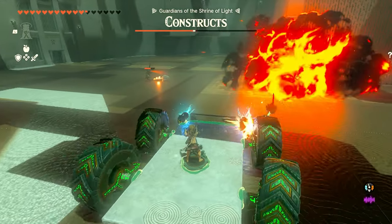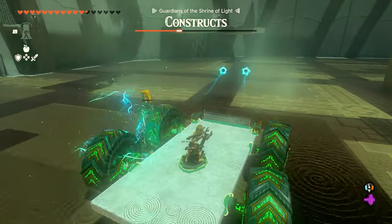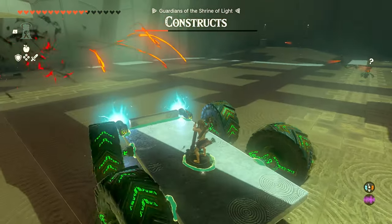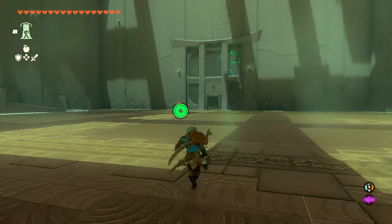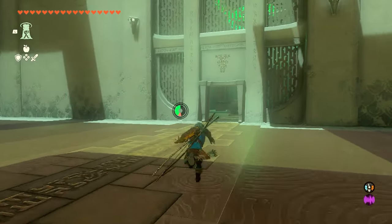Again, it's not necessarily worth getting too close because if those rockets go off in a construct's face, it's going to hurt you as well. Drive around and finish taking out the constructs. Once you do, the shrine will end, give you all your gear back, and the final door will open. Go through, open the final chest, and complete the shrine.